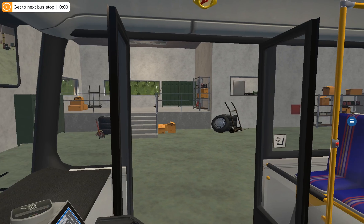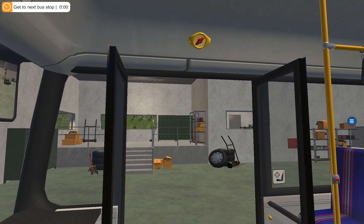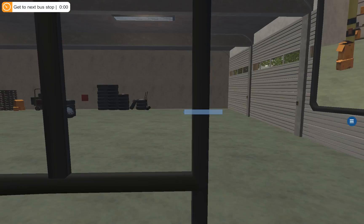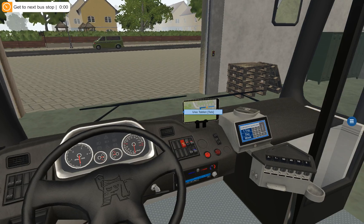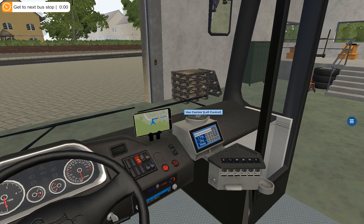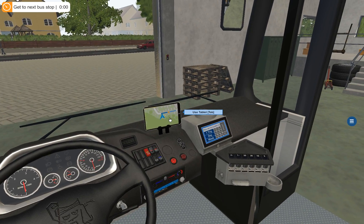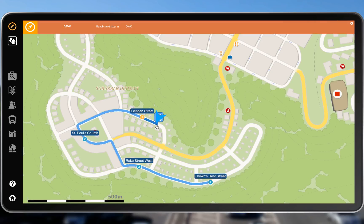So we have to close the door. Use cashier. Use tablet. This is the route right here — you've got one, two, three, four bus stops. It's gonna be really quick and simple. However, you know me, I'm gonna take my time and be an idiot.